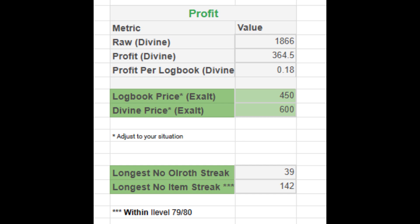Now let's talk about streaks, because RNG can be brutal. The longest streak without Ulroff spawning was 39 logbooks — 39 runs in a row without even a chance at a unique drop. The longest streak without any unique drops, either Resolve or Heroic Tragedy, was 142 logbooks. Keep in mind this was strictly item level 79 logbooks. These streaks are a stark reminder of how unpredictable farming can be, and why it's important to plan for the worst case scenarios.